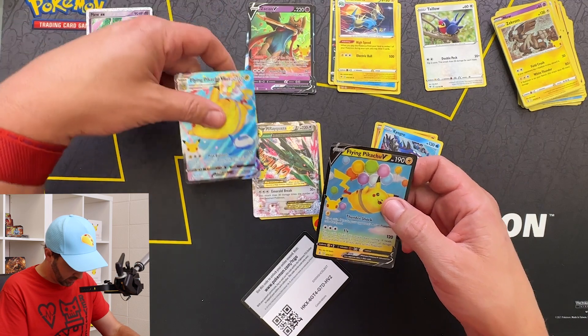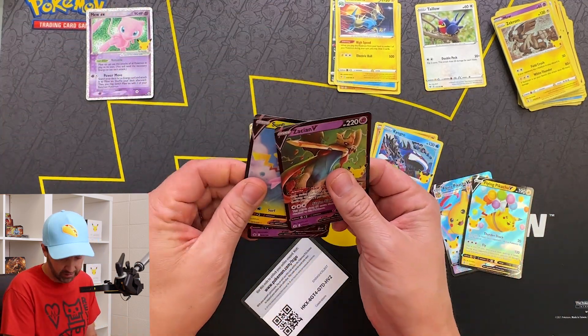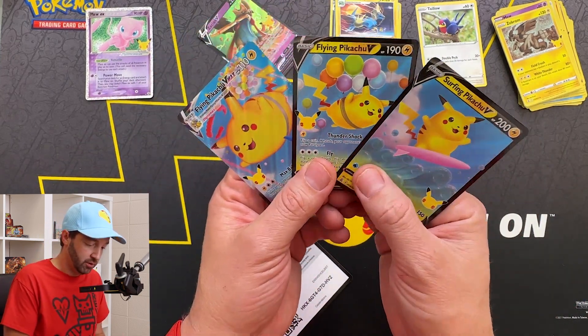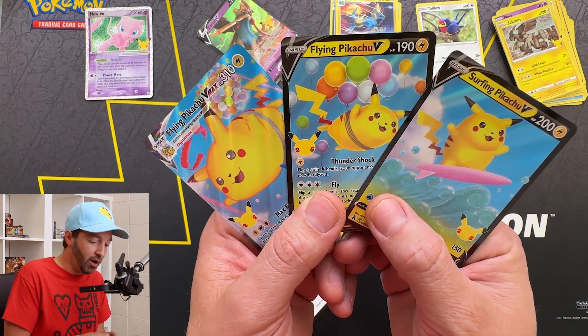Flying Pikachu! Look at these. Look at the Pikachus — we pulled all the Pikachus! Well, we actually didn't. But holy cow — a trio of Pikachus. Look at that. They're all happy. Dude, Pikachu's the happiest guy in the world.